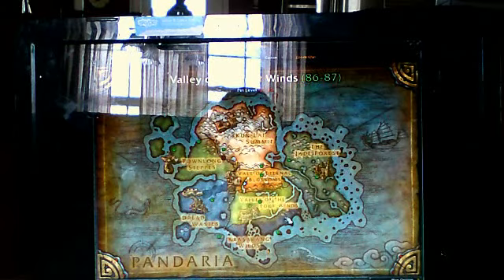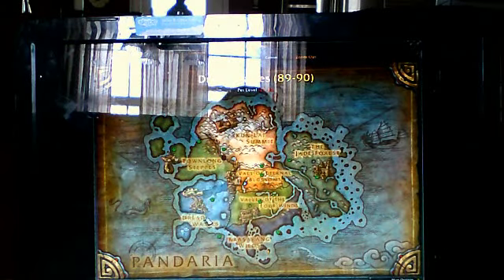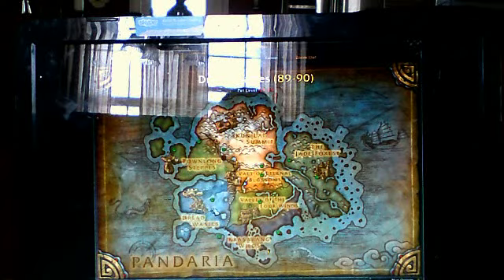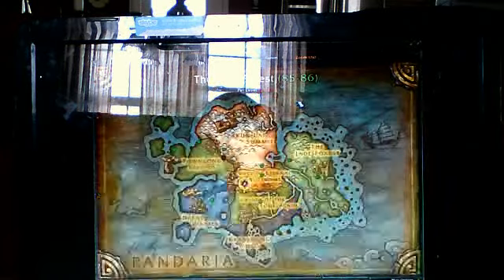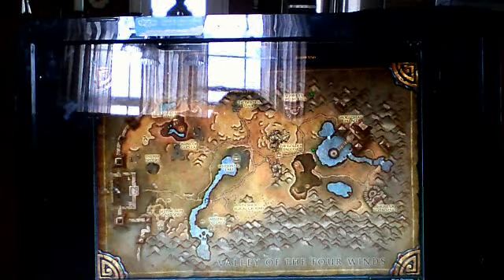The Valley of the Four Winds is not a good spot to farm. If you want to find Kyparite or whatever it's called, you want to farm over in the Dread Wastes and the Briny Muck — over there you can find some Kyparite Ore. Townlong Steppes: you can find Trillium and Ghost Iron, but I wouldn't suggest farming here because there isn't much. And the Vale of Eternal Blossoms — you can find Trillium Ore and Ghost Iron Ore. That's all the ore in Pandaria that you can find.